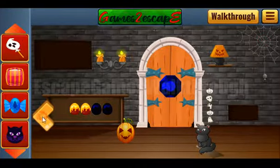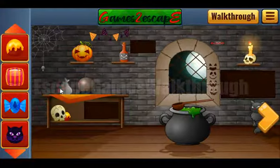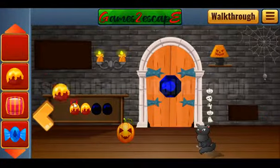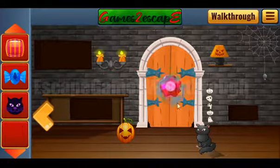Now we have the second stick candy. Both go here. Get this chocolate, and one more chocolate. We need to get somewhere else — here it is. Now let's put them here. Get the gem and open the door to go to the next room.